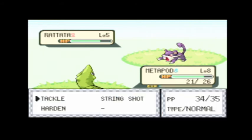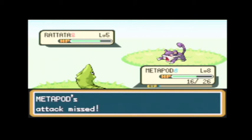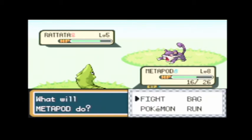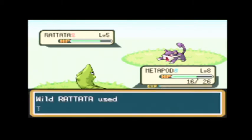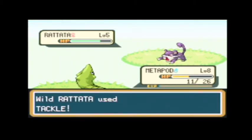I was actually thinking — and I can't do it because I don't have the capture card for it — but I did want to play Gold and Silver, or Heart Gold. Because I have... actually I think I have Soul Silver. Now I think about it — no, it's Heart Gold.